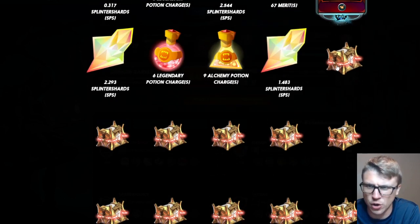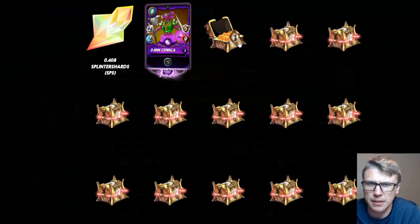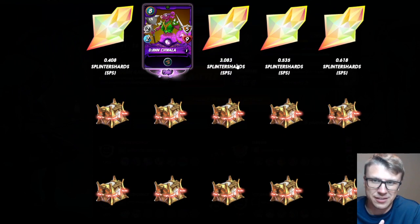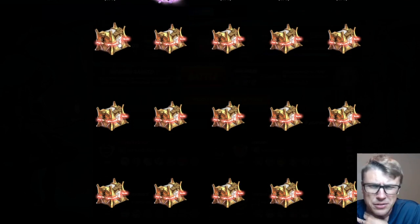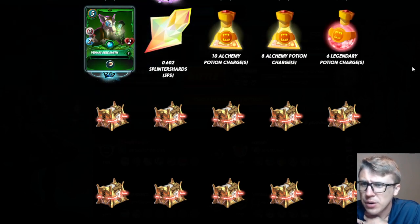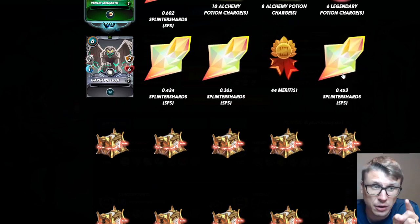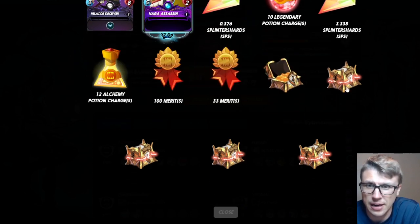Doing pretty good on the SPS front — no massive drops but they're gonna add up. I think there's an epic — yep, epic. That's like 11 cents, 3 SPS that's 21 cents, so basically as good as two Jinch Walls. Rare, 0.6, more potions — I love it. More potions means more Rift Watchers packs I'll open for you guys in videos. 3.3 SPS again, 10 potions, rare and common.